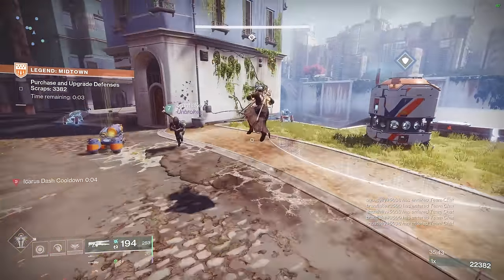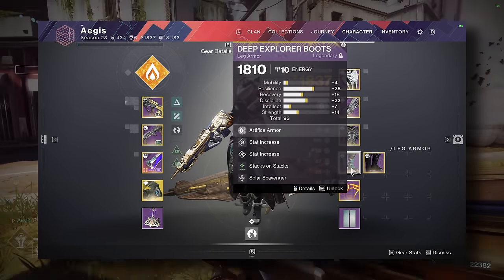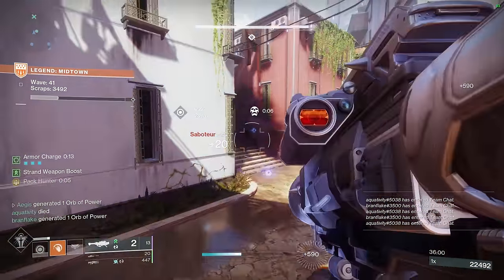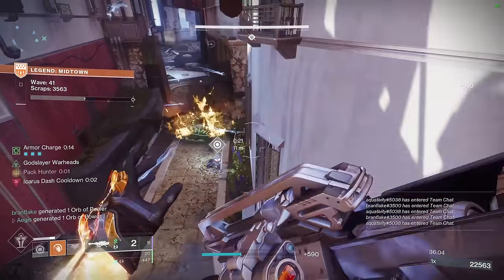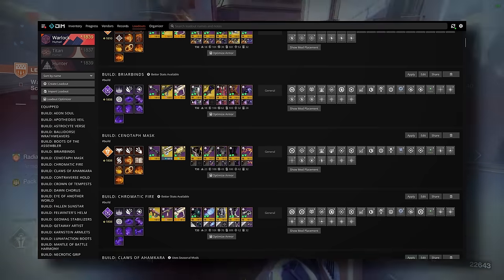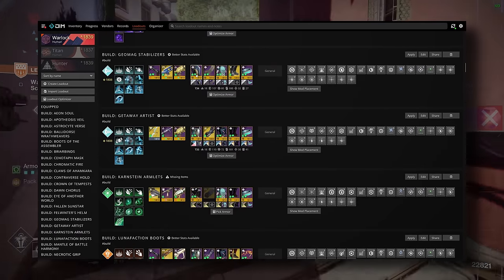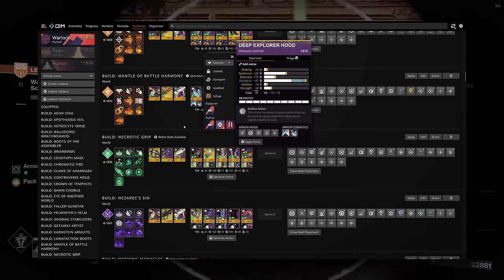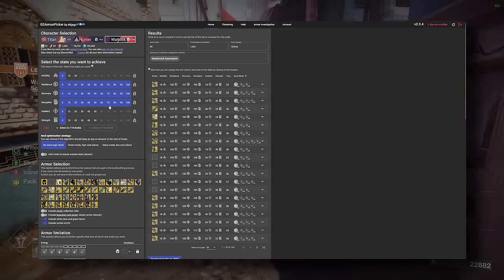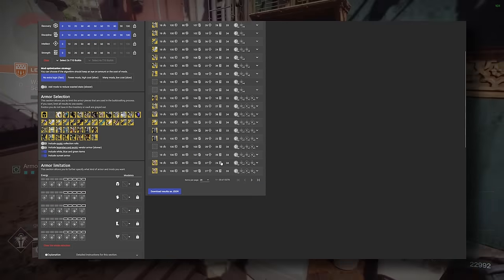Finally, we get to what I'll call core armor — the armor you default to when doing any activity, whether it's strikes, gambit, raids, or even a day 1 race. While a lot of people will grind out a ton of armor with decent stat totals and use D2 Armor Picker to identify pieces worth keeping, this tends to result in a huge pileup of armor pieces that are only slightly different from one another. Gone are the days of elemental affinity on armor — you really only need a few core sets of really strong armor: 66-plus stat total with zero wasted, good spikes, and ideally artifice slots. On my Warlock, I'll have a set of resilience and discipline spiked armor, and in almost all of my builds with any exotic, I'll use these pieces over and over again. Any competent endgame player will tell you that double 100s is all you need at any level of content.